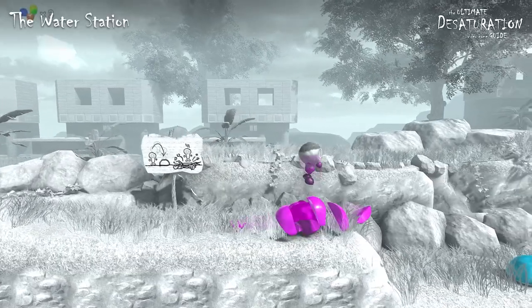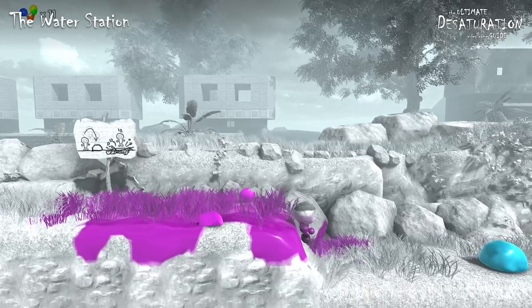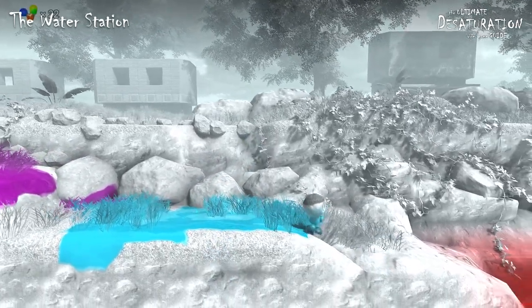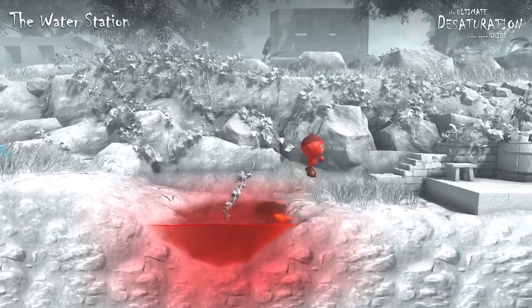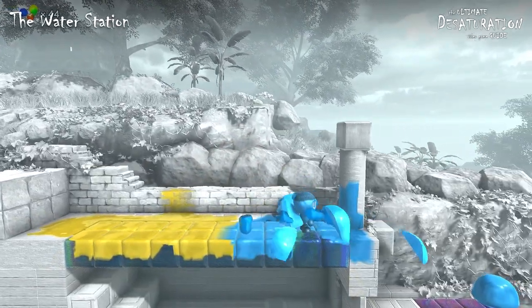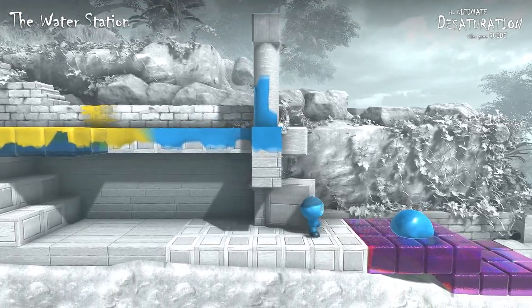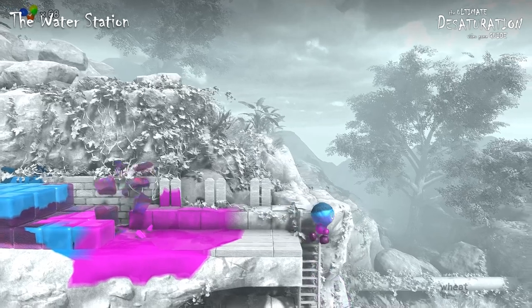When you jump on top of a slime, that slime dies, your color changes and you collect some slime essence. The slime essence will be needed later to purchase stuff from the Eden store — don't focus on collecting it unless you are an achievement hunter. Use the sprint key to jump over a short pit and then stomp the blue and the yellow slimes. The blue crystal blocks will destabilize and break — these crystal blocks break when you paint them with their matching color; they won't break in any other circumstances.